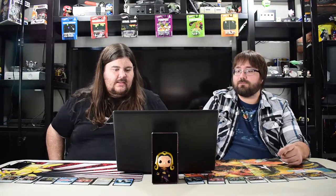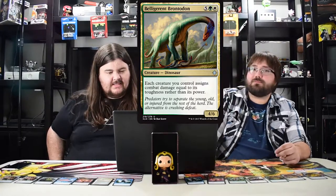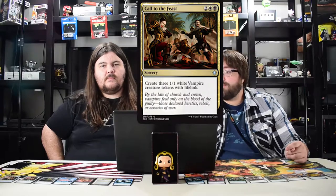Next: Belligerent Brontodon — big stumpy dinosaur. He makes all your creatures deal damage equal to their toughness instead of power, like Doran. He's a four six, pretty hot, but I don't see him being played more than in limited or maybe EDH. He's just not that amazing.